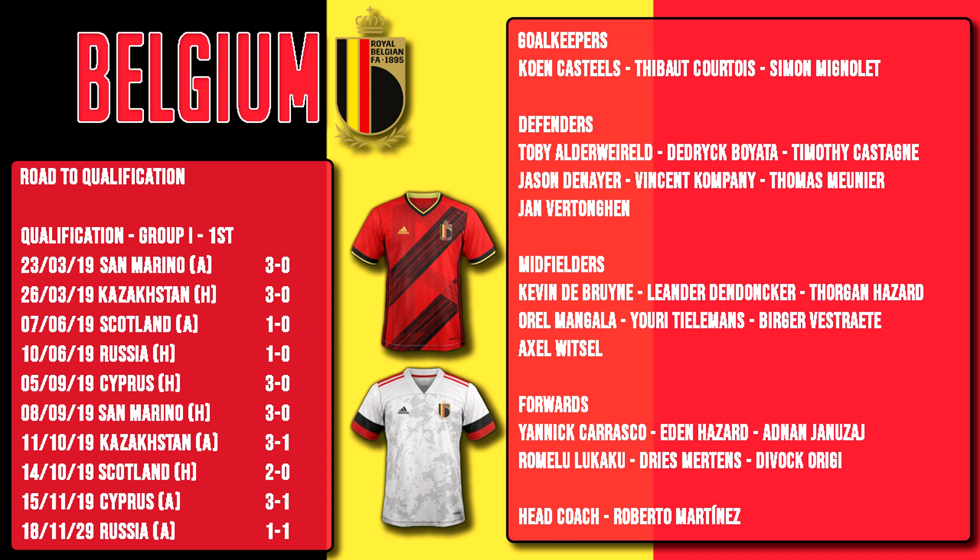In defence, Tottenham are represented by Toby Alderweireld and Jan Vertonghen. Dirk Boyata of Hertha Berlin also among the defenders, alongside Timothy Castagne, Jason Denea of Lyon, Van Sonn Kompany of Anderlecht, and Thomas Mounier of Paris Saint-Germain. A strong midfield for Belgium includes Kevin De Bruyne, the Man City star, Leander Dendonka of Wolverhampton Wanderers, the Hazard brothers with Thorgan Hazard of Borussia Dortmund, Oriel Mangala of Stuttgart, Uri Tielemans of Leicester City, Birgavistreit of Köln, and Axel Witzel of Borussia Dortmund.